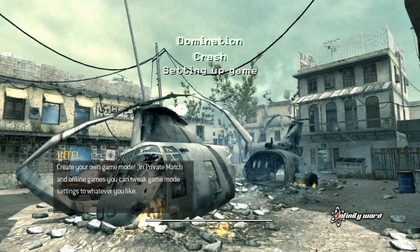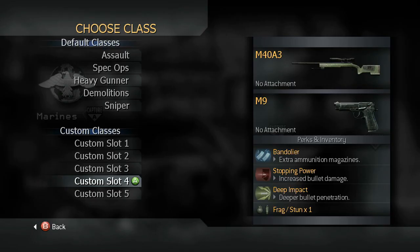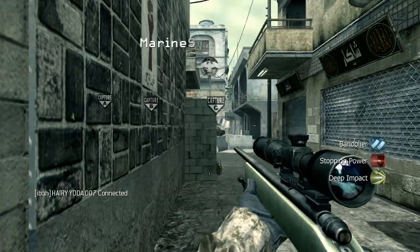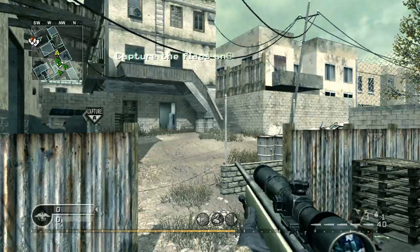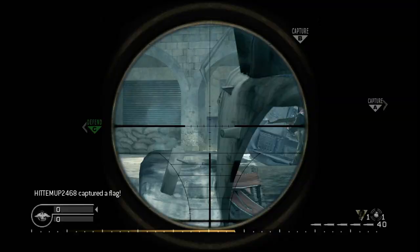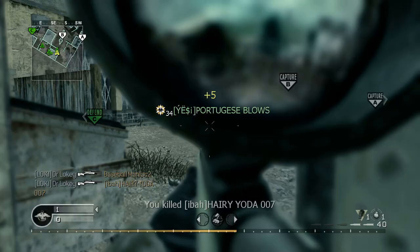Hey hey hey fellas, it is ZDoctor here, bringing you some information about Modern Warfare 3's Call of Duty Elite program and the pricing. Right now I want to talk about the prices. It is 50 bucks for one year of Call of Duty Elite, and 50 bucks is a chunk in your pocket. I mean, 50 bucks is how much the game costs, so saying it's going to cost 50 bucks for just a service you're signing up for is a huge, almost an insult to the customer.